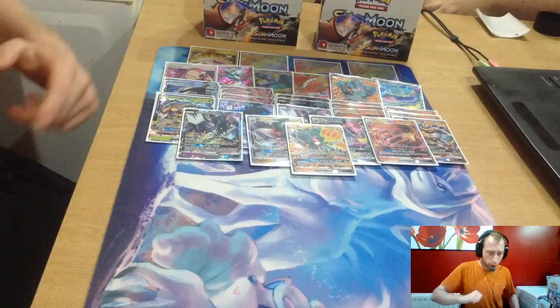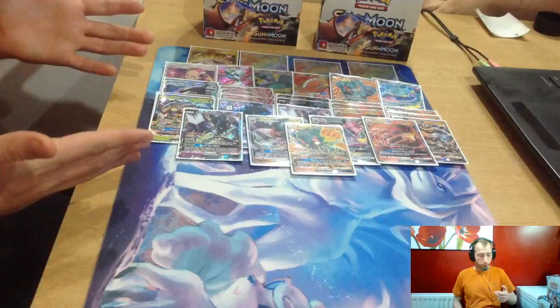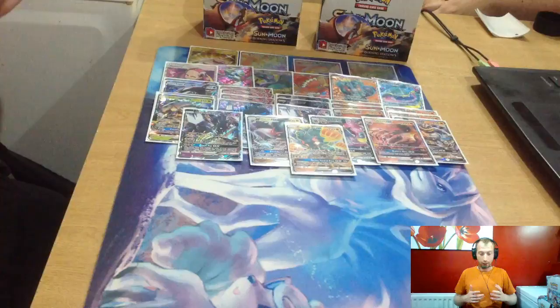Hello guys and welcome to Jay's Cards. Today we open our last Burning Shadows box from our six box case. Here are all our GXs, rainbow rares, full arts, ultra rares. One rescue stretcher, a Tapu Bulu as well. I'm loving this set already. Best box openings I've done in a long while.